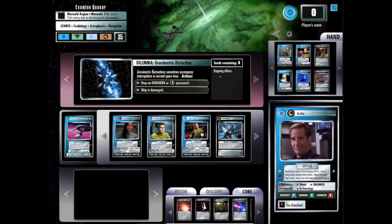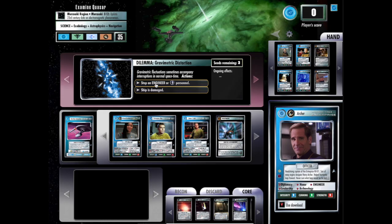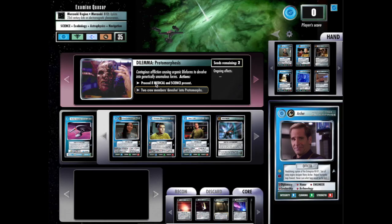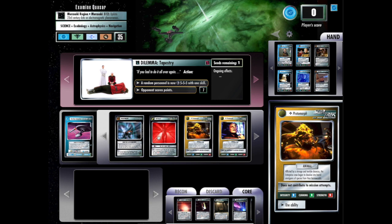Uh-oh — now I either have to stop my engineer or my ship is damaged. I'm going to go ahead and stop. Archer really coming in handy there. Unless I have medical and science present, which I do not, two of my crew are going to devolve. Kirk is a protomorph now.